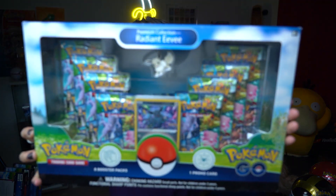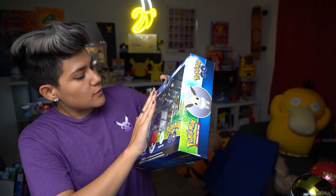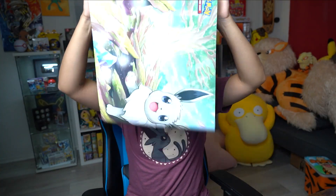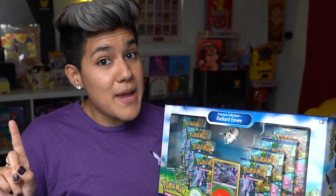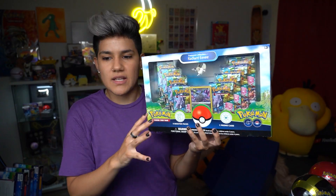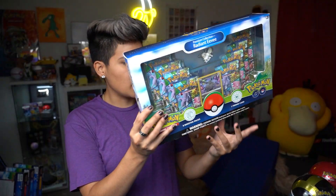And last but certainly not least, we have the Eevee — the Radiant Eevee premium collection box. This one did get a little dusty in there. I got the dust ricochet in my eye! I think it was because it was on the bottom with all the little fluffies. But this box comes with a full-size Eevee play mat. It looks absolutely incredible. The branding for this is so clean and eye-catching. The colors on all the boxes are so good. It's so wild seeing the Pokemon Go logo and Niantic on these Pokemon TCG products.